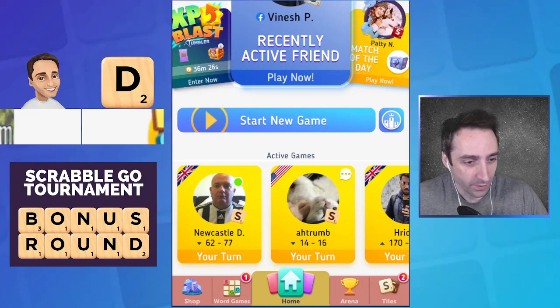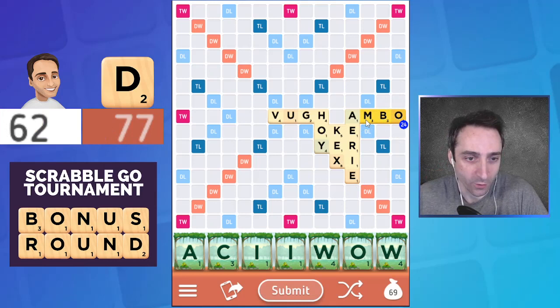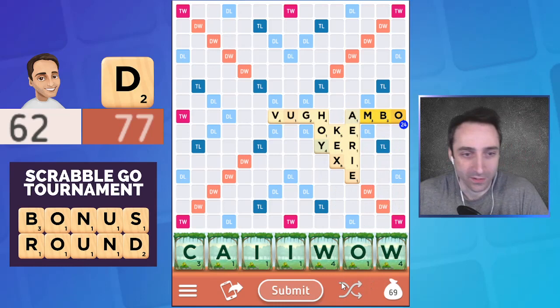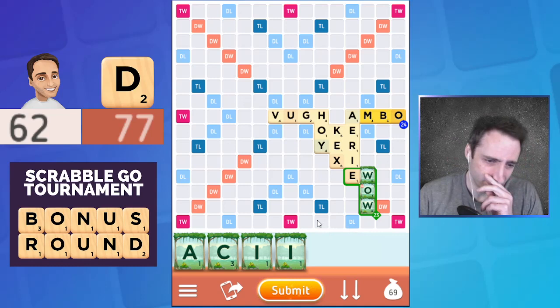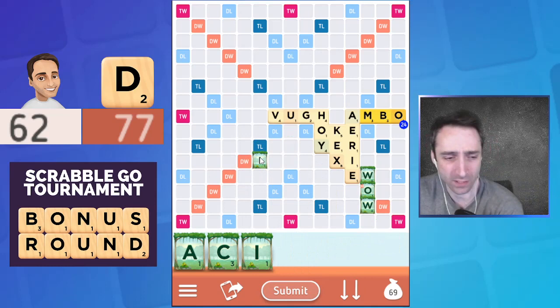All right, another play is in from Dave — he has a narrow lead, 77 to 62. He plays 'ambo.' I was kind of hoping to see an M hit the board so I could play 'meow,' but that's not a word. I think the question revolves around whether I have the stomach to play this for 23 points, which is a decent play, or whether I exchange. It's not a great leave, but two decent vowels and a good consonant is okay.